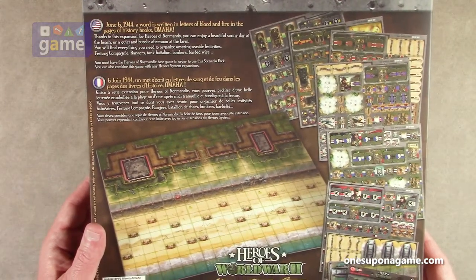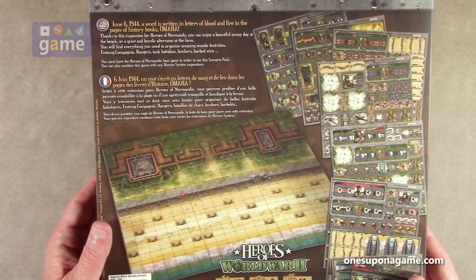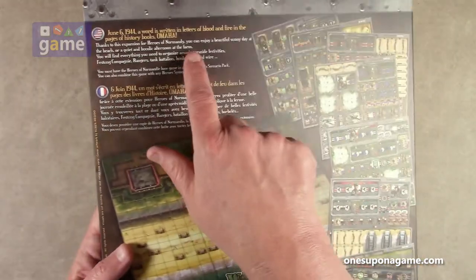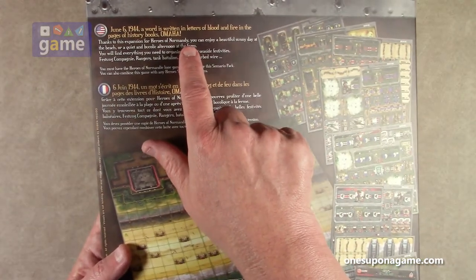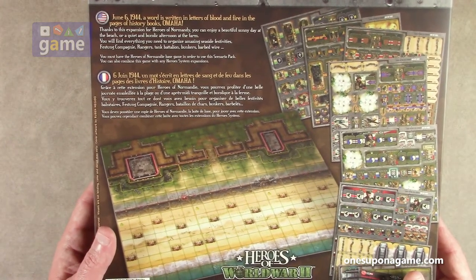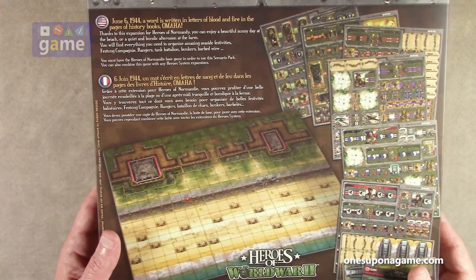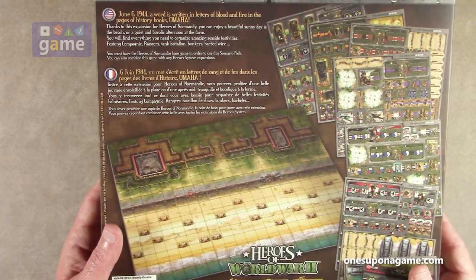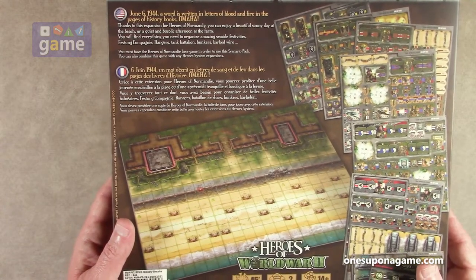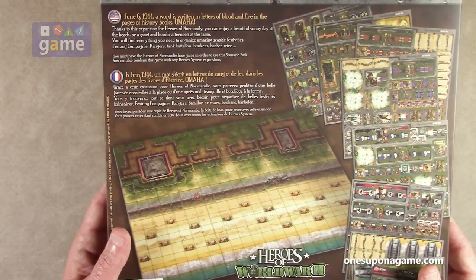So June 16, 1944. A word is written in letters of blood and fire in the pages of history books. Omaha. Thanks to this expansion, we're Heroes of Normandy — they actually misspelled Heroes of Normandy in their own material. You can enjoy a beautiful sunny day at the beach or a quiet bucolic afternoon on the farm. You will find everything you need: festung company, rangers, tank battalion, bunkers, barbed wire. You must have the Heroes of Normandy base game in order to use the scenario pack. You can also combine this game with any Heroes systems expansion.